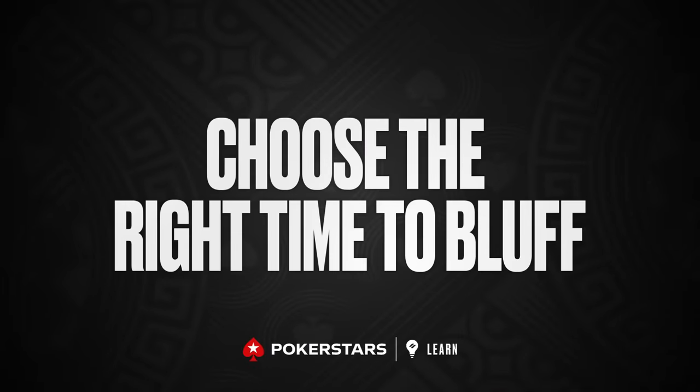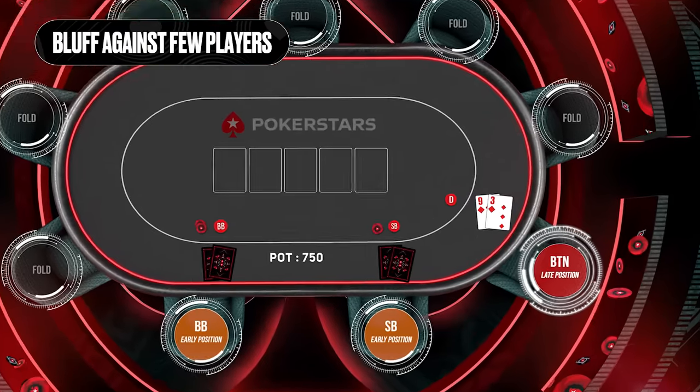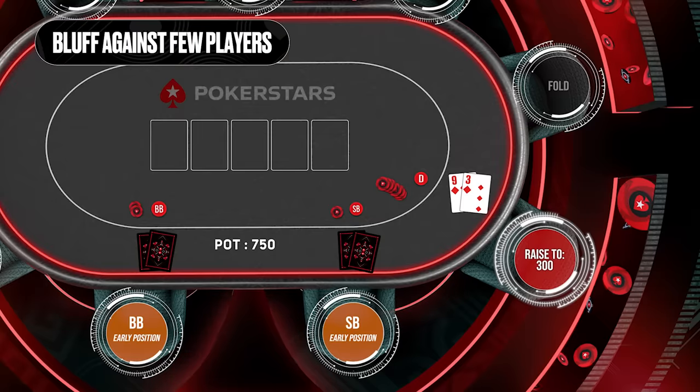Tip number three: choose the right time to bluff. Bluffing against a bunch of players is rarely going to work, because chances are one of them has something. Your best opportunity to bluff is when you have fewer players to convince. For this reason, it's very common for players to raise from the button with weak hands, either to steal the blinds or have the advantage of position in future betting rounds where the other players have to act first. Generally, you should bluff more at the start of a hand than at the end.